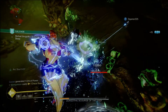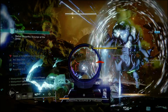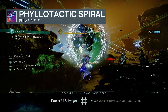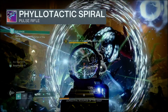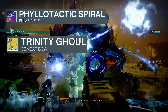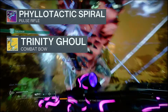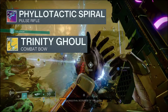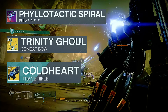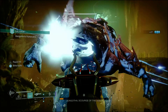While utilizing Font of Wisdom, Dynamo, and Arc Siphon, we're going to get our super back very quickly. Our firepower is going to generate those orbs of power for us. We're going to be using Focusing Strike and Bolstering Detonation in order to get our class ability back, and then we're going to be using Energy Reinforcement. Pairing this with good weapons is key to a build. The Phylactic Spiral is an awesome pulse rifle. The Trinity Ghoul is a great combat bow — it does chain lightning damage, and all the arc stuff you have going on here is going to really amplify the Trinity Ghoul. Coldheart creates traces, and traces are key in the overall build because when you collect the trace you become jolted or you become amplified.